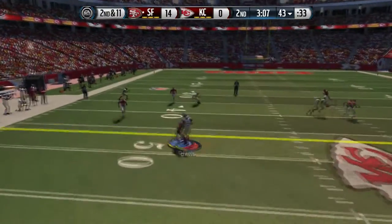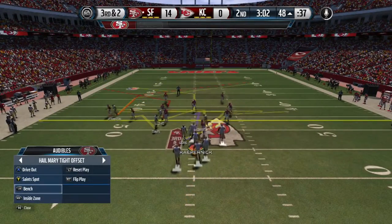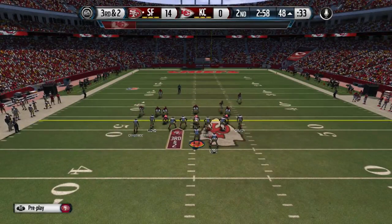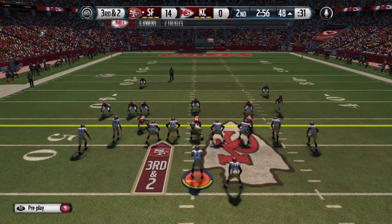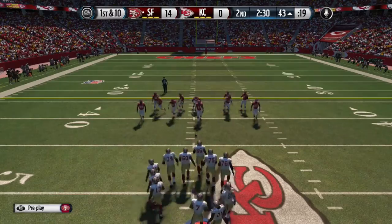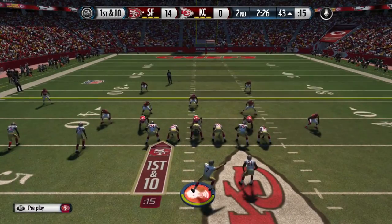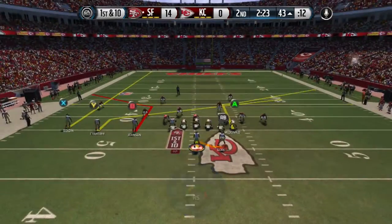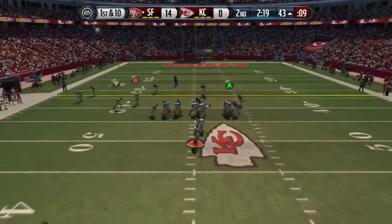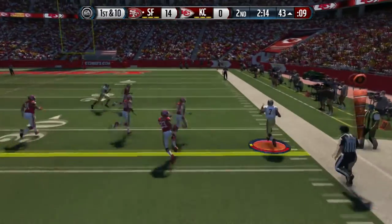I put the tight end on a slant-in because the out route isn't as effective anymore, but the slant-in with a tight end is effective because you can't bump the tight end — well, you can manually bump him, but he'll get free in about half a second because he's a big guy and he'll just throw you out of the way. That's why I like the slant-in with the tight end. Every now and then I'll throw a corner route if my opponent didn't baseline, but here he did baseline, so the tight end didn't get free.